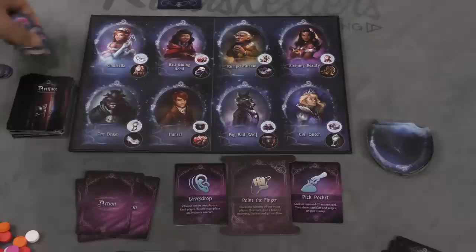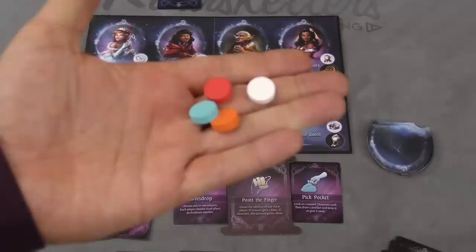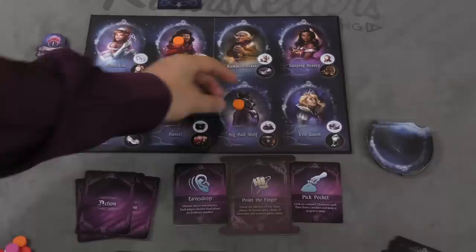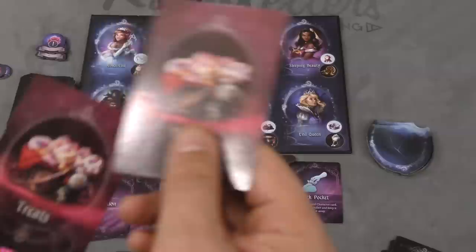In round one you'll get one rose, three roses in round two, and five roses in round three. The round will instantly end and you go to the next round. If I get two of a type and I'm not that character, I take a token of my color and place it on that character to show I am not them. So you can narrow it down - if I get two treats and I'm not Hansel, I'll put a token on Hansel and you can see it narrowing down to who you are.